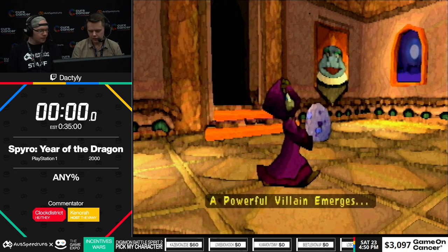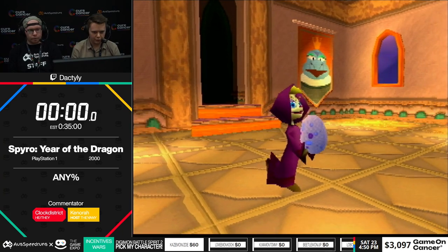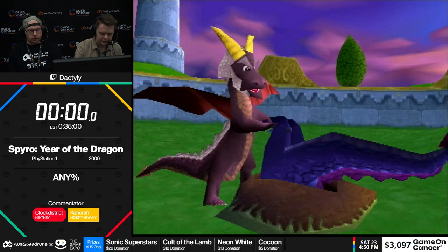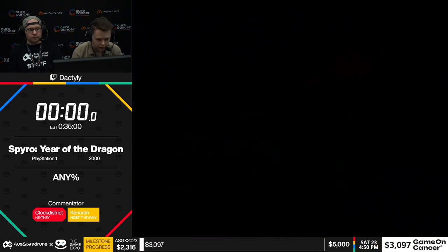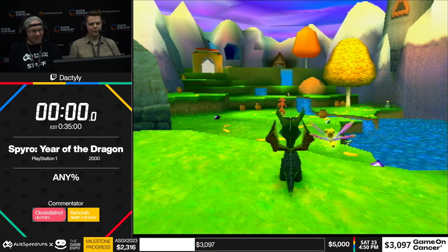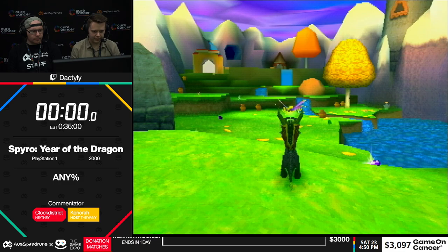We don't need to see these cutscenes. Who needs plots? So this is going to be a pretty quick run, only about half an hour or so, hopefully a bit less than that. This game is pretty broken, so there's a lot of... I'll do the cheat code first and then I'll start talking, because I need to actually read this properly. Green Spyro. Starting timer in 3, 2, 1, go.